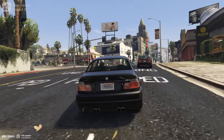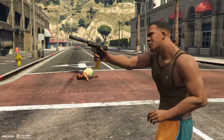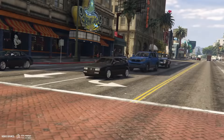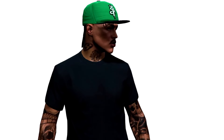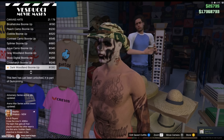Dynamic reactions mean NPCs will react to your appearance and cleanliness — the level of cleanliness you maintain will influence the responses and interactions of characters around you. Hat styling is also a fun addition: you'll be able to wear your hat in various positions, allowing you to showcase your personal style and make your character more unique.